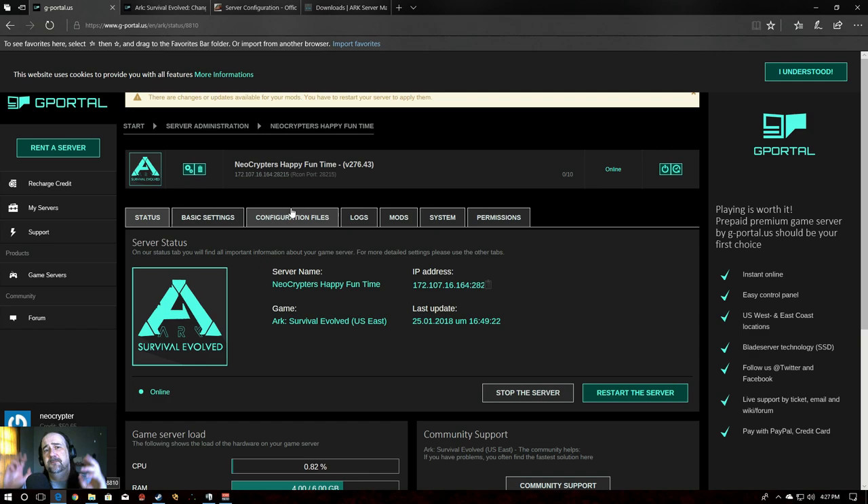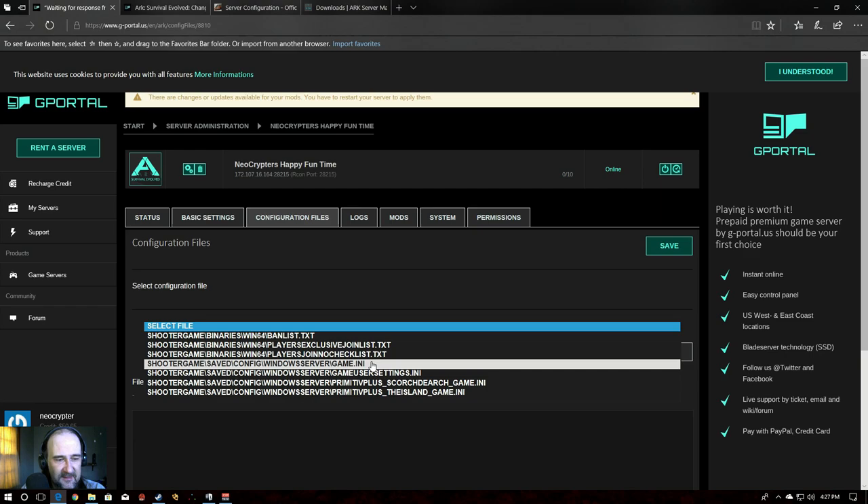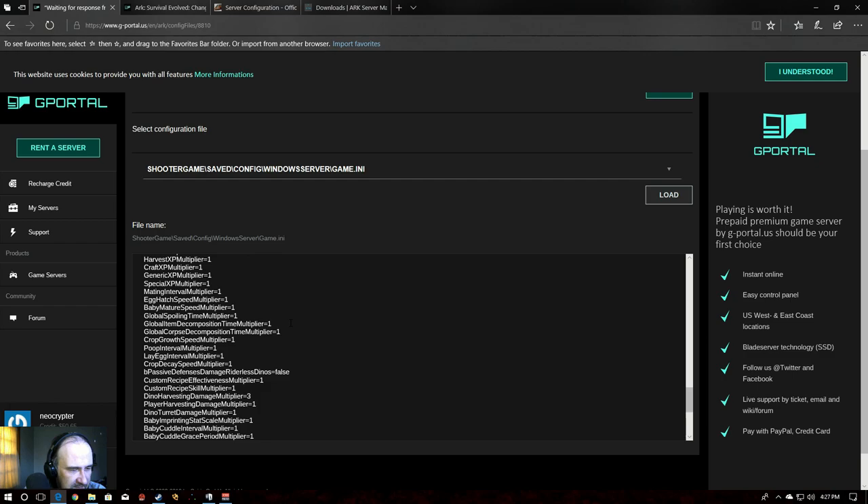Let's go over to gportal and our server — and by the way, this works for PS4 servers, Xbox servers, and PC servers; basically everything ARK is on. We go to Configuration Files, it loads, and we select our Game.ini file and click Load. It brings it up. I don't actually have any stat boosts in this one. Right here is that same shooter game entry — it should be there once you've run your server at least once.